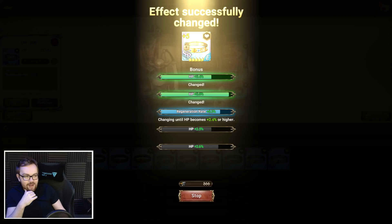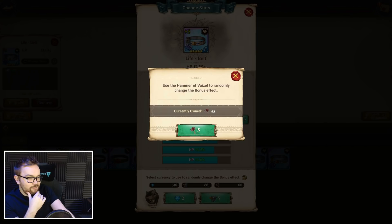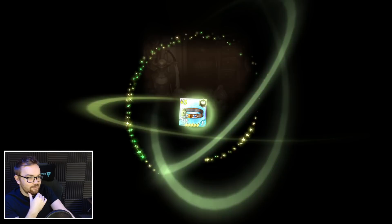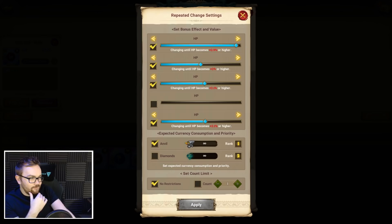Anvils are still significantly more common in comparison to hammers. Sometimes if you upgrade a 2% roll you use a hammer and it only goes to 2.1% — that's not what you want. Sometimes you can get super lucky and it'll shoot up to 2.7%, but you want to make sure you've got at least 2.4 or above before using hammers. On the free-to-play it's 2.4 or above. Here I'm happy to use some hammers — 2.4 straight to 2.7.